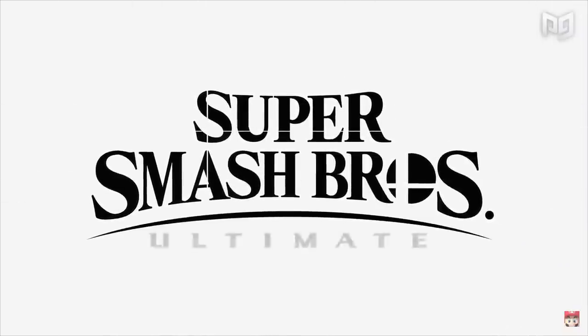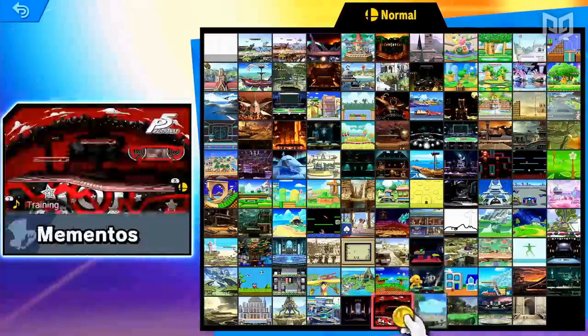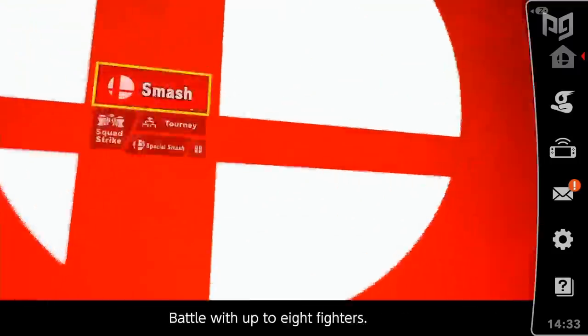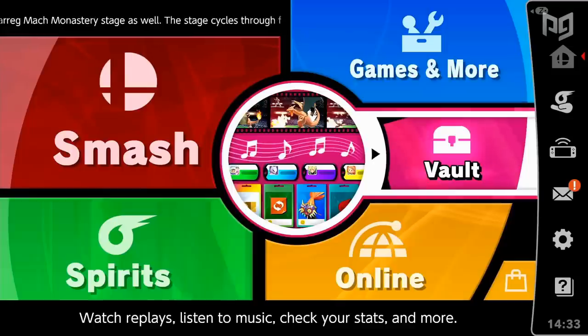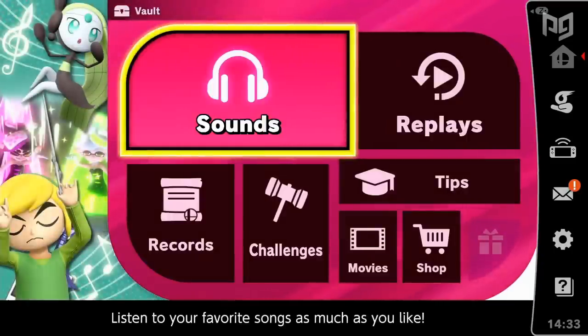Smash Ultimate has been out for over a year now, but with so much content, it feels like we're still learning new things about the game every day. Ultimate has over 80 characters, over 100 stages, and dozens of game modes that are untouched by most competitive players. Delving even further, there is a ton of attention put into detail in just about everything in this game, and sadly a lot of it still goes unnoticed today. In this video, we'll run down all of the most interesting Smash secrets that you might not know about.